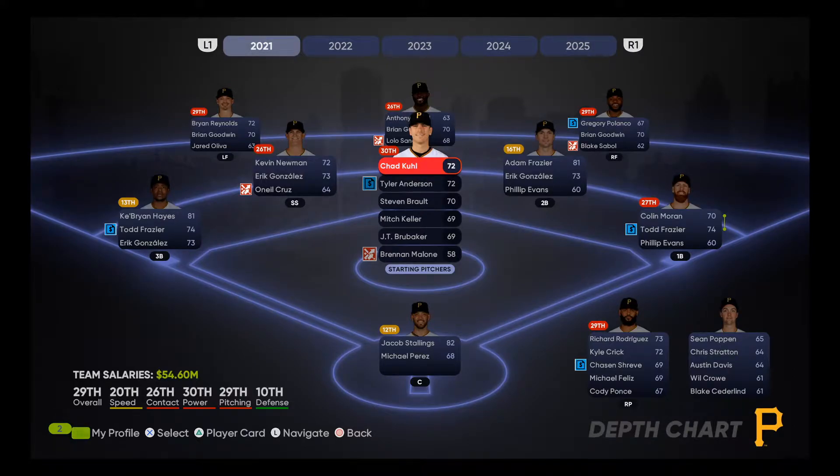In 2021, looking at the team, we have a lot to grow on. We're not even in the top 10 percentile in any specific spot. The bullpen is 29th overall, 27th at first, 16th at second, 26th at shortstop, 13th for Cabrian Hayes, and the outfield is pretty much in the bottom 25. Not to mention 30th ranking in starting pitching — starting pitching is definitely where we're hurting the most. Chad Kuhl, Tyler Anderson, Stephen Brault, Mitch Keller, JT Brubaker, and Brendan Malone — not really a force to be reckoned with.